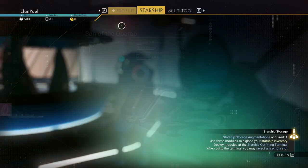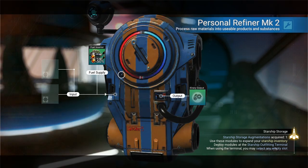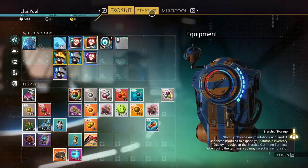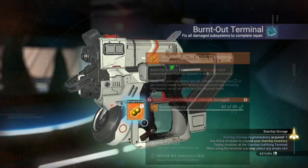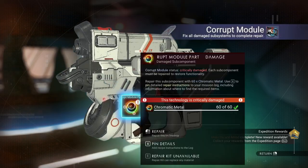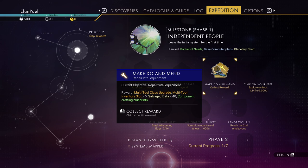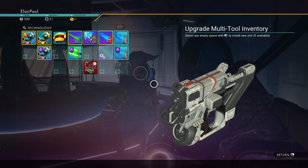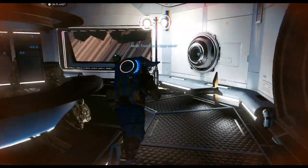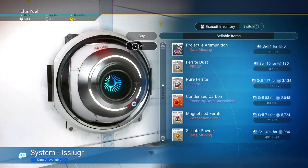We've got everything here. We need to go to the exosuit and pull out the sodium nitrate. We can start this going because we need it. Going back to the multi-tool — now that we have our sodium nitrate, 40 and 40. Since I have extra chromatic metal, I'll repair this last spot — that should be all we need. Make Do and Mend — please take that one as well. That gives us 40 salvage data and a multi-tool upgrade, but we don't need it. It upgrades the class of your multi-tool, but you don't need the extra slots.